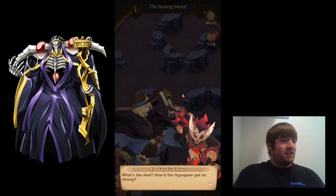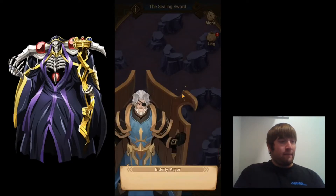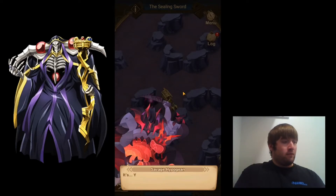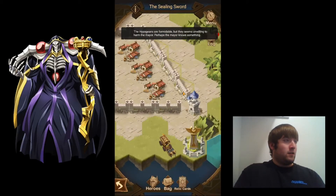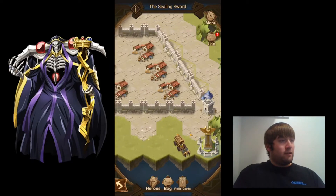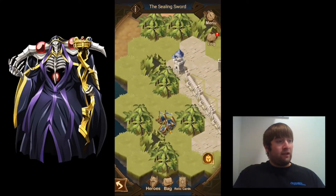Dialogue plays: 'What's the deal? How did the Hypogean get so strong? My bullets didn't work. Watch out, he's coming. Brave warriors, I'm coming. Pull back for now, we'll figure something else out.' So you are supposed to lose that one — it looks like I'm just going to have to speak with the mayor again.